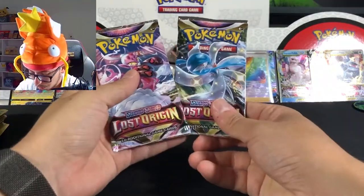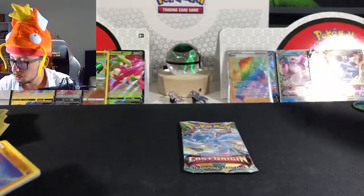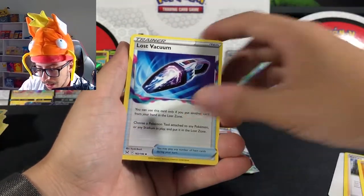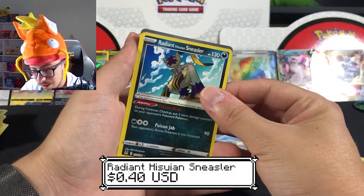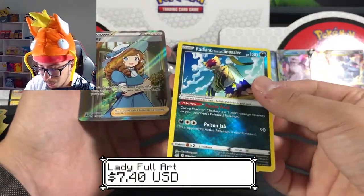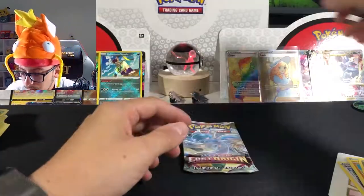Now jumping into Lost Origins — we got the last two packs for today's video, guys. Hope you're enjoying this. We have Riolu, Relicanth, Lost Vacuum, Sneasel, Polywag, Gligar, Glimmet... not Glimmet — oh, Radiant Sneasler! Nice! And Sneasler — super off-center but still, I like this one. And oh, is that a trainer full art? Full Art Lady, oh my god! And a Radiant Sneasler! Super off-center but still very nice. Gonna sleeve it right away — loving it!